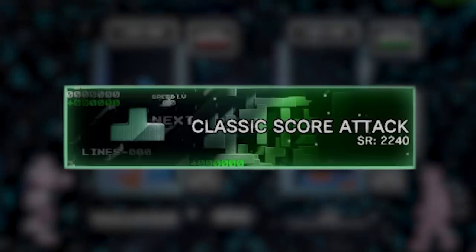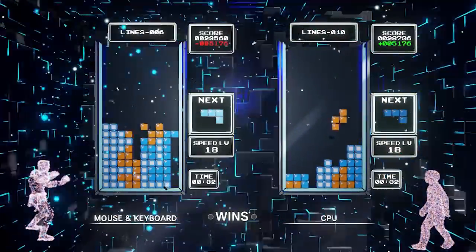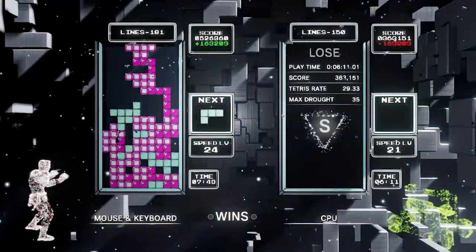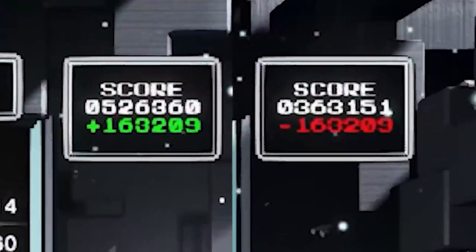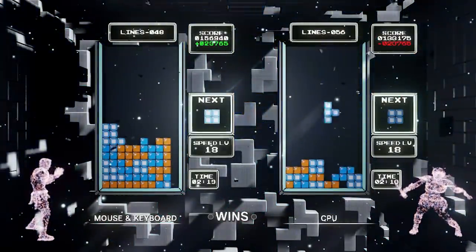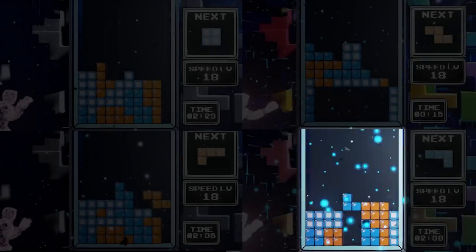Here's a quick rundown of all the different multiplayer modes. The first is Classic Score Attack, which plays just like a match of the Classic Tetris World Championships. Each competitor is given a separate game that plays just like NES Tetris, to try and get the highest score possible before topping out. Whoever has the highest score at the end wins. There's no garbage sending here, and aside from pushdown points, the only way to score is through singles, doubles, triples, and Tetris line clears.